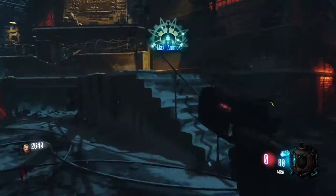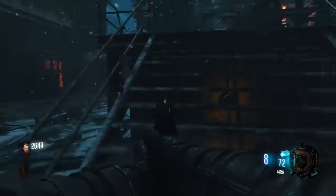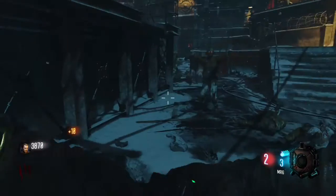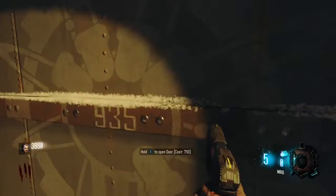As you're doing this you'll get drops — I just got a max ammo right there, so that will help later. You can get more points, it'll open more doors for more perks. Now open this door and then open the second door over here.